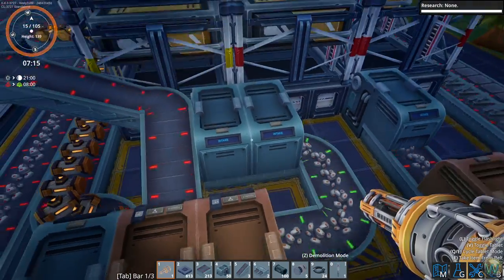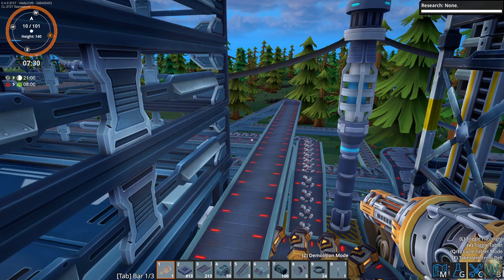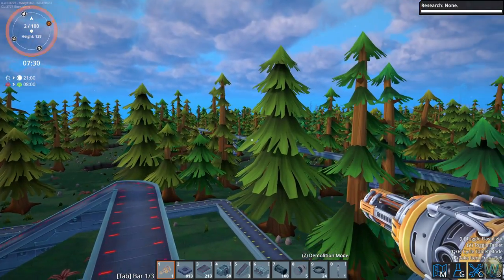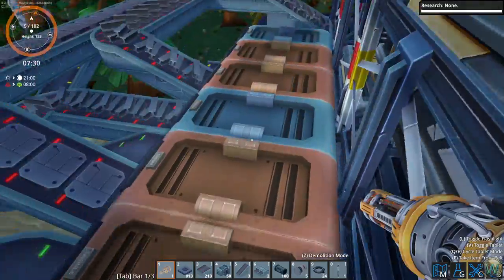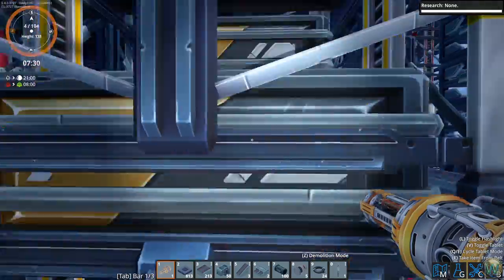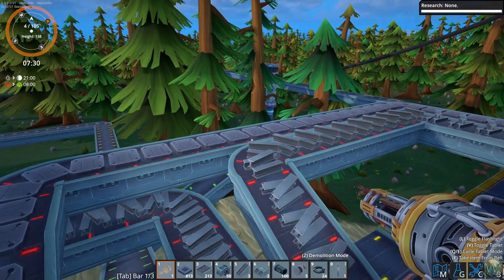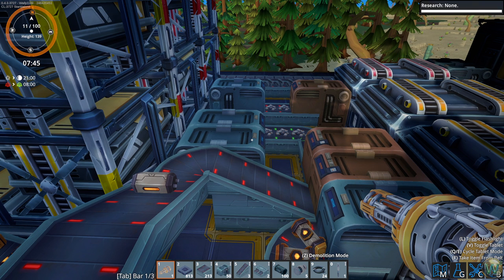The second problem is the xeno ferrite, because we have only one xeno ferrite mine left. We have that coming in and it is working, it just doesn't have enough power. It's coming in here into the first lift that goes up to the xeno ferrite plate floor. That means we have some xeno ferrite ore going in there, but not enough.